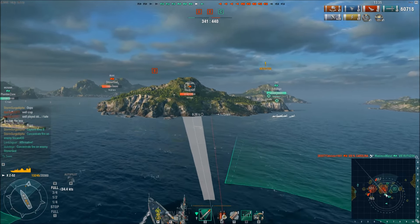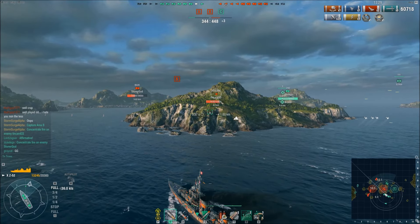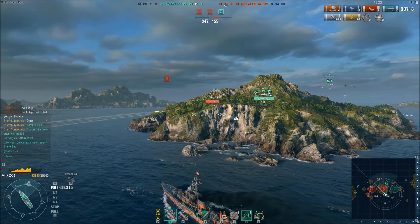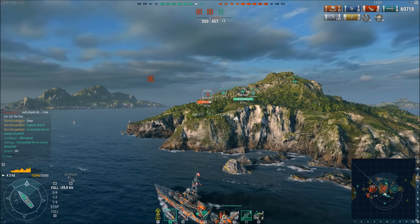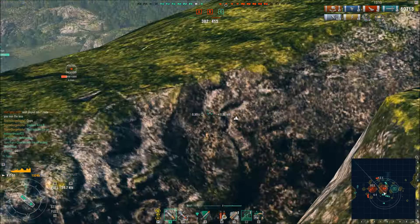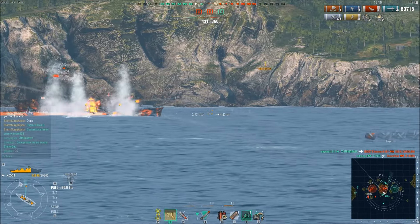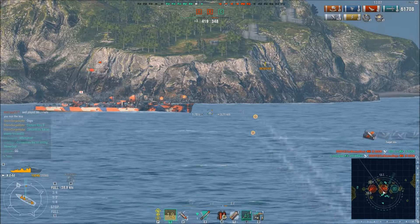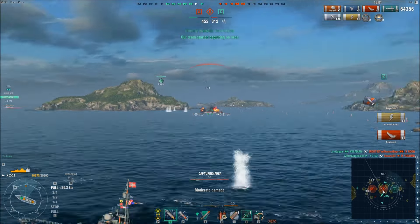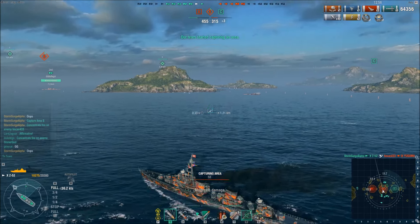The enemy destroyer is hiding behind an island — smart destroyer play — using the islands to shield him from any potential fire. But he is so close that he's being spotted by other ships, and the question is who's going to get around the island to finish him off. A friendly cruiser behind Storm Surge manages to land a big hit on the destroyer and sets him on fire, but Storm Surge comes around the side of the island with his guns ready. Is it going to be Storm Surge? It is — Storm Surge manages to secure his third kill in this matchup.